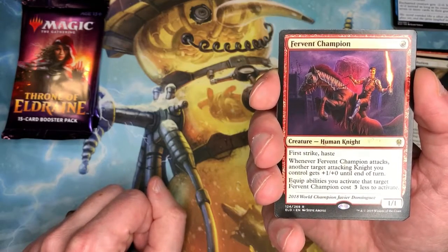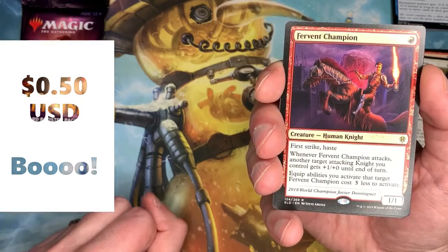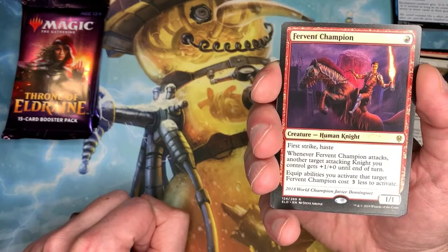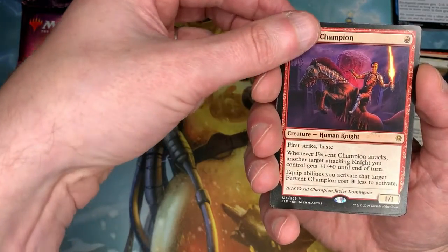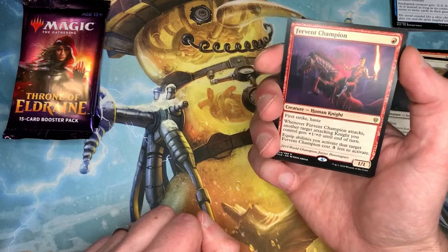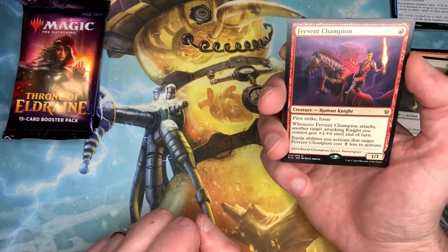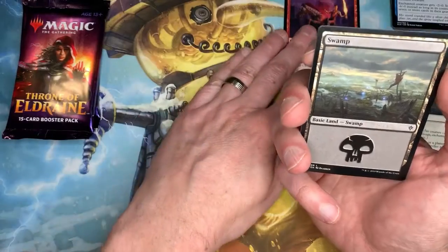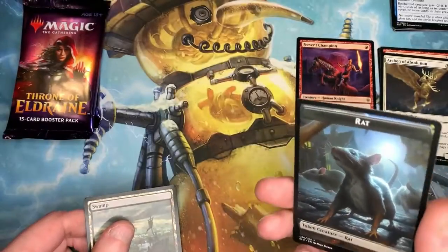When Fervent Champion attacks, another target attacking Knight you control gets plus one plus zero until end of turn. Equip abilities you activate — that target Fervent Champion cost three less. I'm trying to remember, there is something in M21 that goes in tandem with this, related to the equipment stuff, but it's eluding me. Not bad at all.